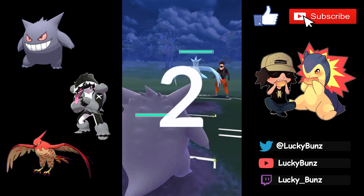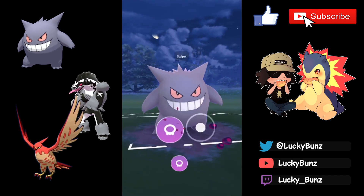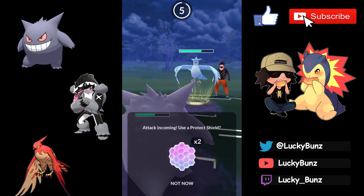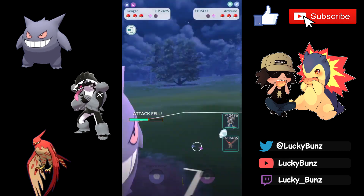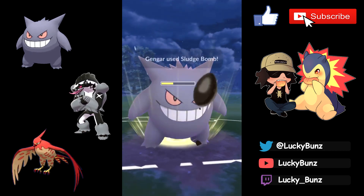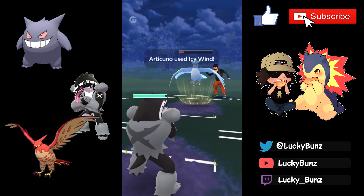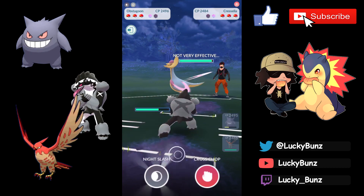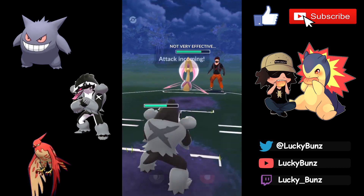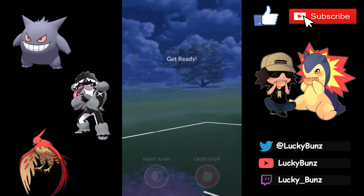Second match we have a shiny Articuno lead. We go for Sludge Bomb directly — sometimes I bait with Shadow Punch but most of the time we go for Sludge Bombs to get it off before they throw Icy Wind. We shield the Icy Wind, throw another Sludge Bomb, then swap into Obstagoon. I know I'll probably tank another Icy Wind on Obstagoon, but we can try to cancel the debuff with an attack boost of our own. They come in with Cresselia — expecting Moon Blast.